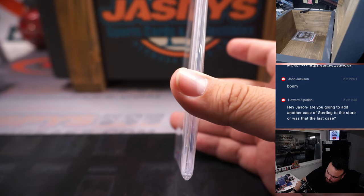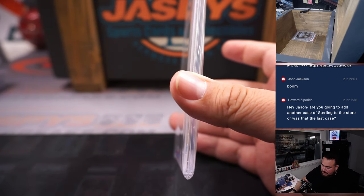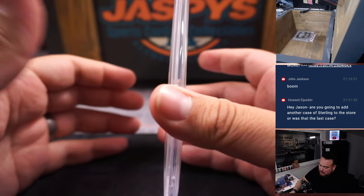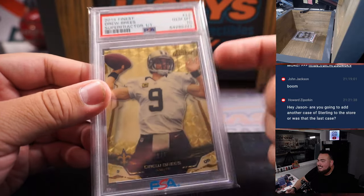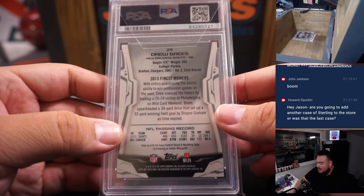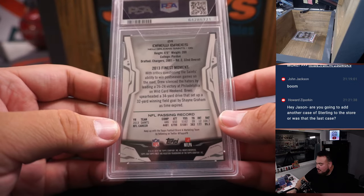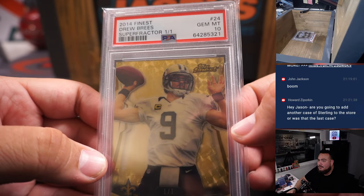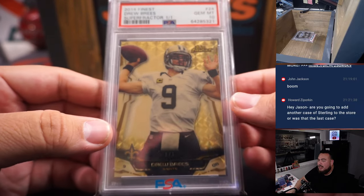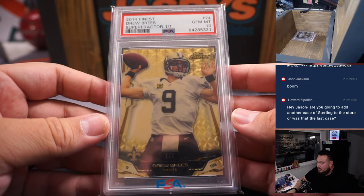This one's also a very nice one. It's from 2014 Finest — this is a PSA 10 Super Fractor of Drew Brees. This guy's stuff is also very undervalued, but he'll soon be in the Hall of Fame and I think it should get a little bump. He's one of the best quarterbacks in NFL history but just doesn't get enough love. That's a Finest Super Fractor 1 of 1 PSA 10 of Drew Brees — very nice.